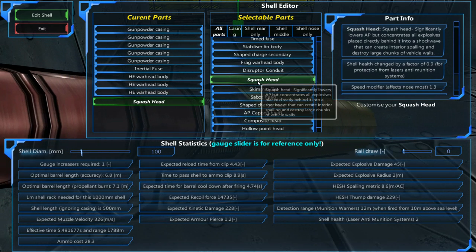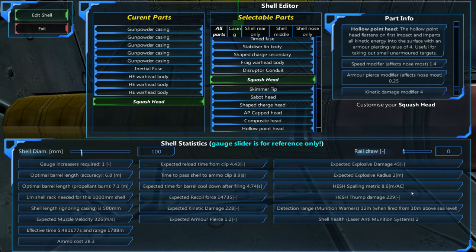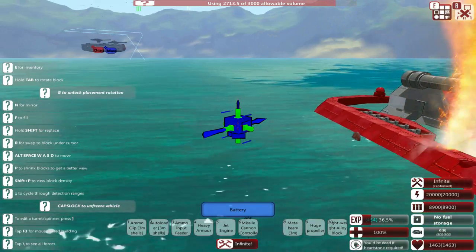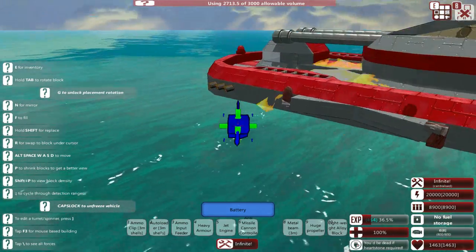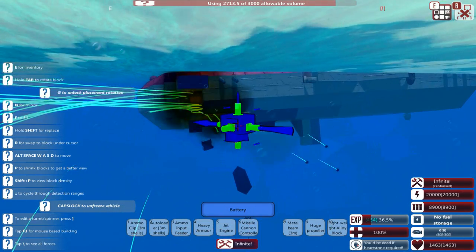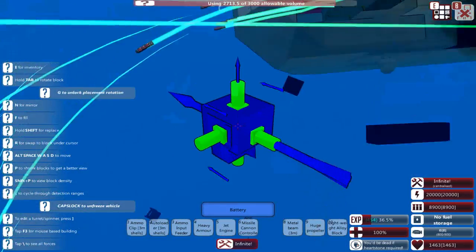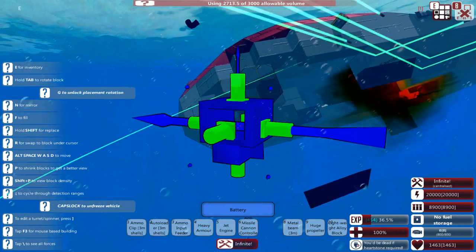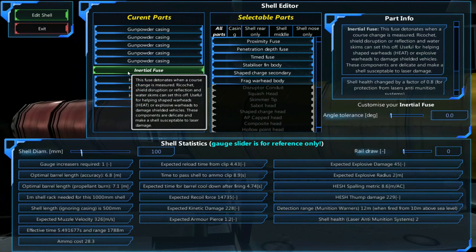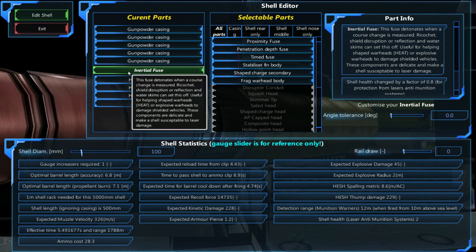Last try before we move on to regular armor-piercing: this is the squash head, which allows all explosives placed directly behind it to create a shockwave. The problem is this really relies on a larger shell type, but I want to try it anyway. It's doing the job, but not as good as the other two shell types. Wait - how are these deflecting? They have inertial fuses! I definitely attached the inertial fuses. I have no idea why that wasn't working - very very odd.